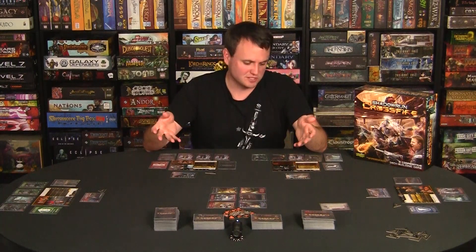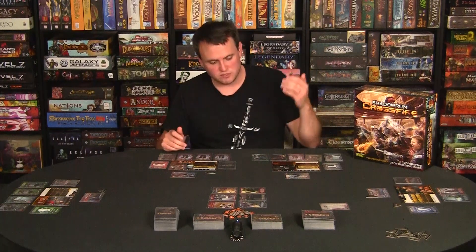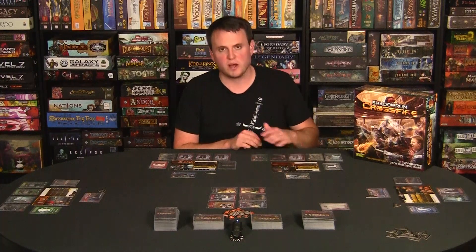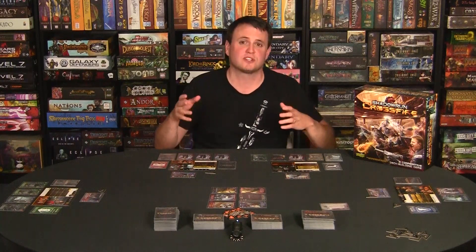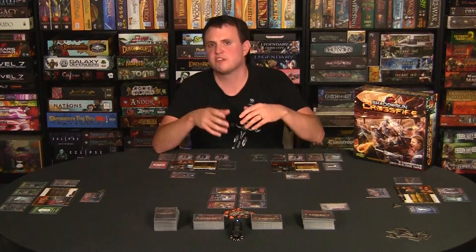There are basically two states you can get into once you've taken too much damage. Once you've taken enough to reach the staggered level, your character loses their entire hand, you shuffle all cards back together including your discard pile, and you're just about to die. Any more damage after that and you go critical, which sends the game into an emergency abort round — it's insanely hard. You basically just try to survive and run away for a little bit of experience from the fight.